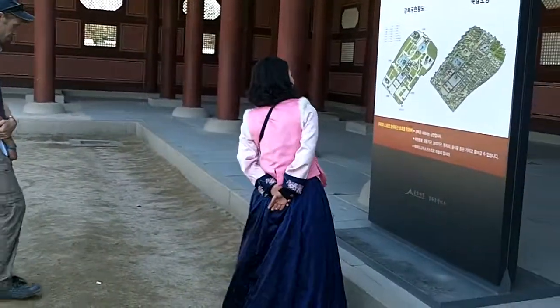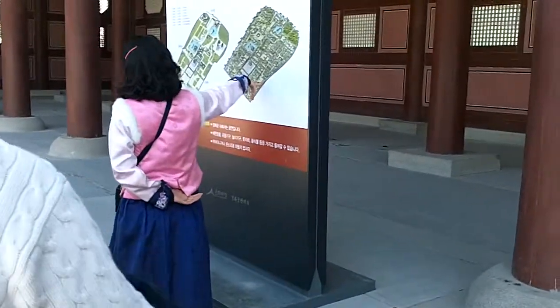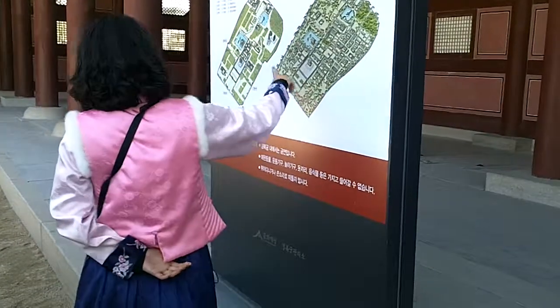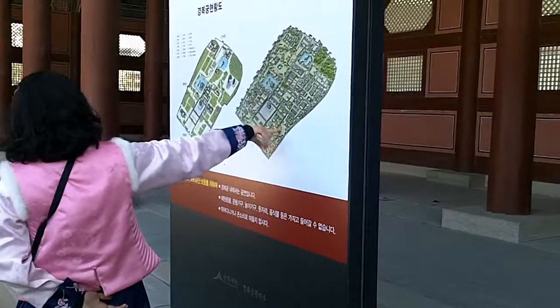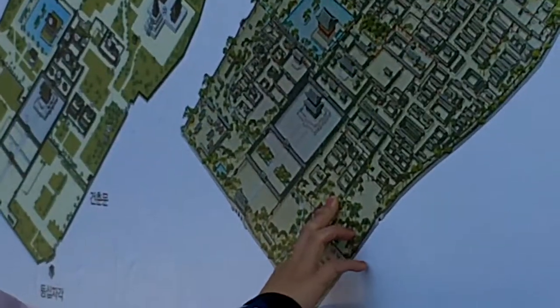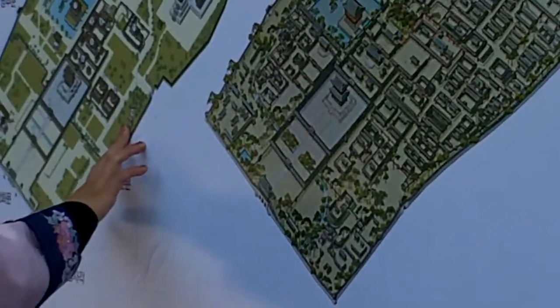Please look at this map. Actually, the map is the original map of the palace layout from the Joseon Dynasty, from the second-to-last king's time. In the old times, there were more than 500 buildings here. And now, you have only about 100 buildings here.